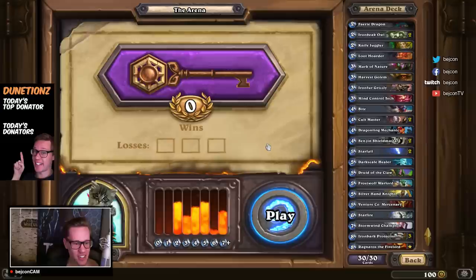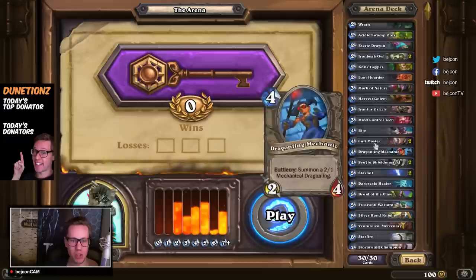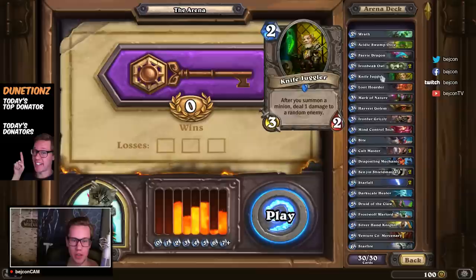So as you can see, the curve is okay — it's not super good, but it's okay. On the two-drop part, we want to have seven guys really. I think we have one, two, three, four, five, six — so we have six guys, which is okay.